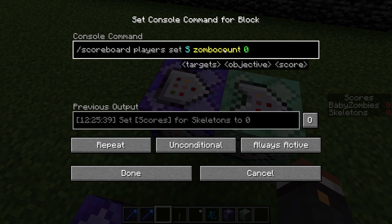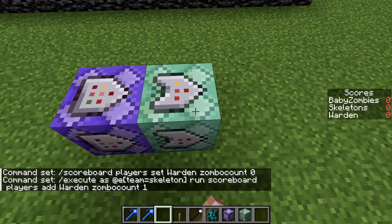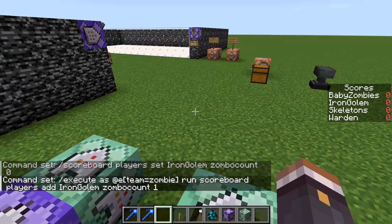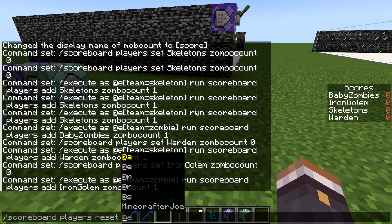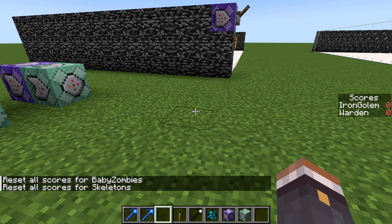If you want to swap it out — say you want wardens and iron golems instead of baby zombies and skeletons — go into the command blocks and change 'skeleton' to 'warden' on both the repeating and chain blocks, and change 'baby zombies' to 'iron golem' on the other set. Make sure there are no spaces in those names. Then you'll notice you have four scores, but you only need two, so go slash scoreboard players reset, and type in the old names like 'baby zombies' and 'skeletons' to remove them. Now you'll have just iron golem and warden on the scoreboard.